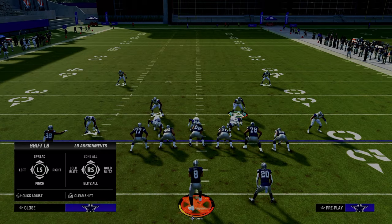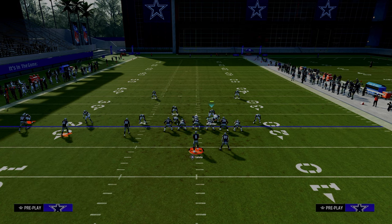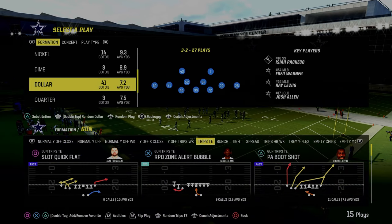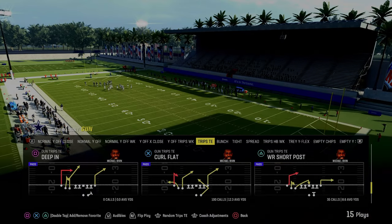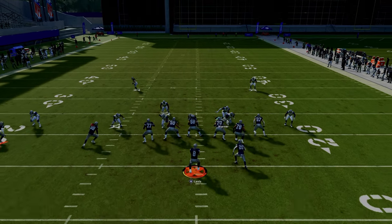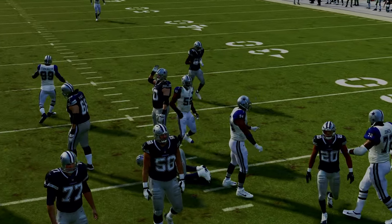Another cool part about this is if we wanted to send the linebacker as well, we can actually overload that side and keep fairly decent coverage integrity. I need to take this package off — I forgot I had the free safety sub package on. Let me take that off. So if we set up a defense that overloads the left side, which is where the formation has the most vulnerability, even though they block the running back, we're able to get pressure because that side of the formation is inherently weak in pass protection.